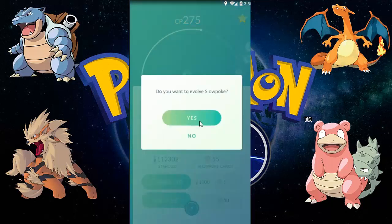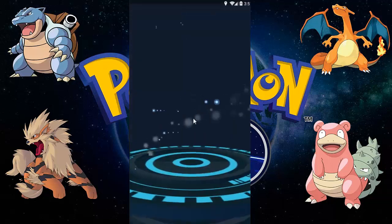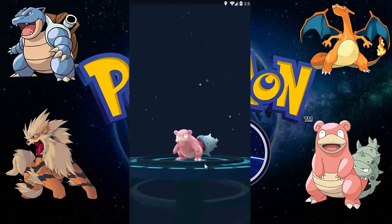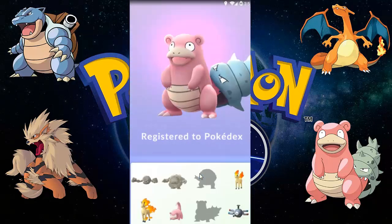As you can see there on the right side of the screen, its tail gets bitten and it all evolves into a Slowbro. And here is the Slowpoke registered to Pokédex.